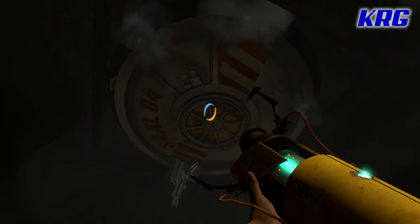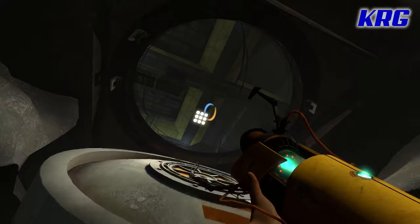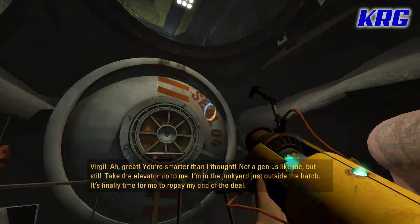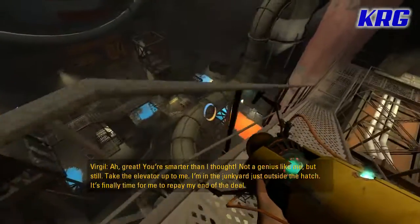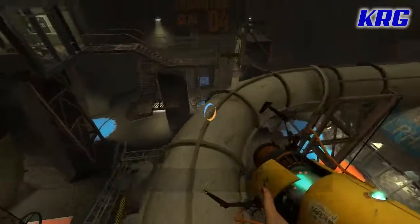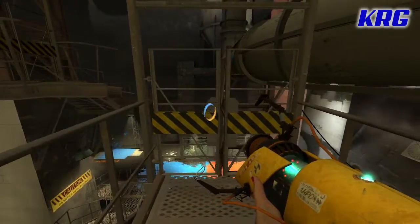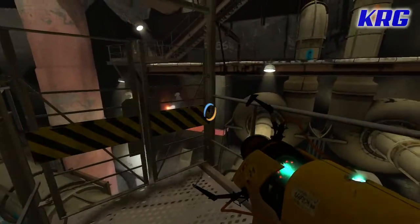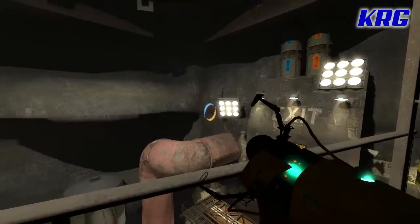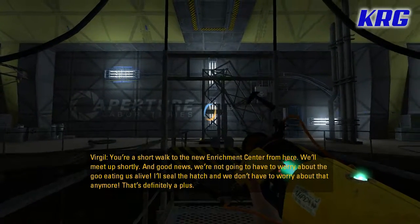Now the hatch is gonna open. You're smarter than I thought — not a genius like me, but still. Take the elevator — I'm in the junkyard just outside the hatch. It's finally time to repay my end of the deal. I don't think he's gonna do it. I think Virgil's gonna turn out to be another Wheatley. And if you've never played Portal 2, you have no idea what I'm talking about. But for those of you that have played Portal 2, you know who I'm talking about.